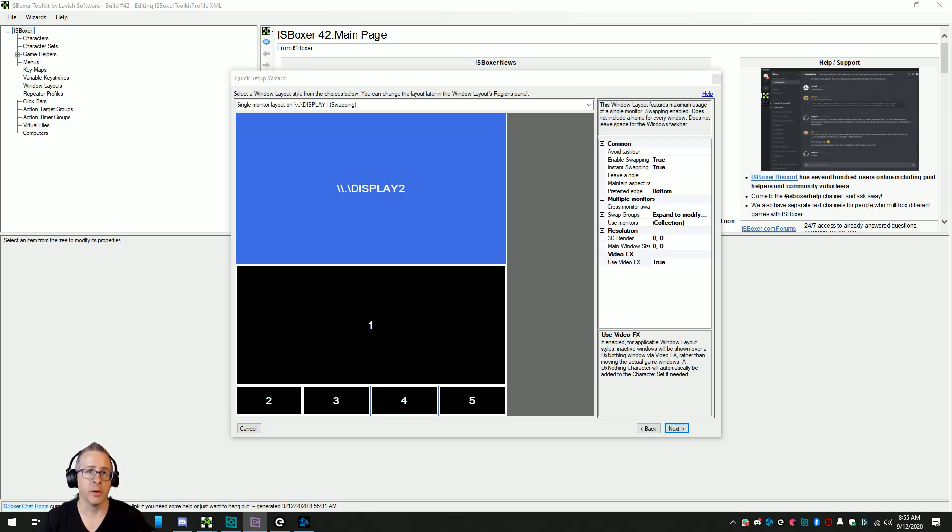This is going to be a hopefully quick video about intelligently setting up an action target group to round robin your interrupts with ISBoxer. I was talking to somebody about healing in the ISBoxer Discord last night and I happened to ask if they had an interrupt action target group set up, so that one character with an interrupt at a time casts that interrupt. That way, if you have your interrupts bound to a key that you assist-and-broadcast, you won't blow through all your interrupts unnecessarily.